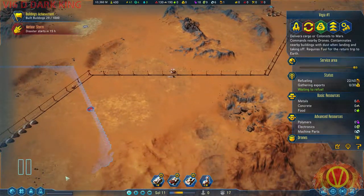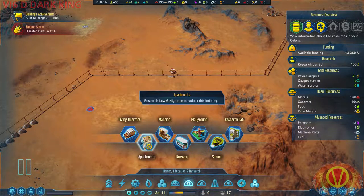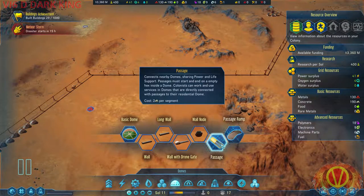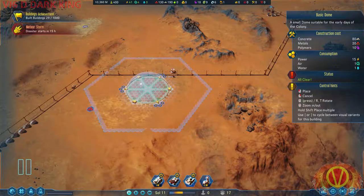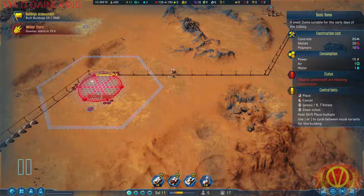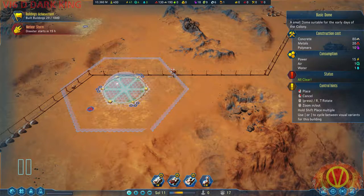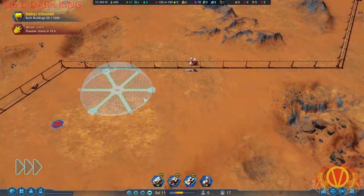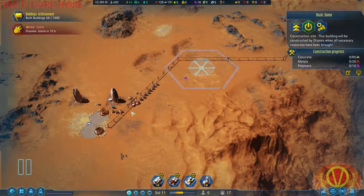I think I should probably get the first dome on the way. It's going to be interesting to get this connected. Right over there — it's connected. Awesome. Let's see: you need 10 polymers, which I have, 20 metal — I've got everything.